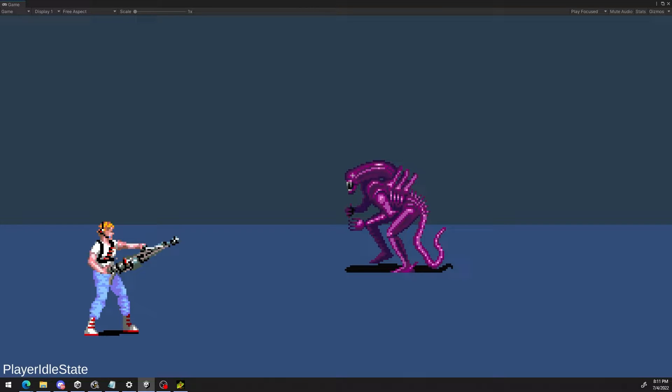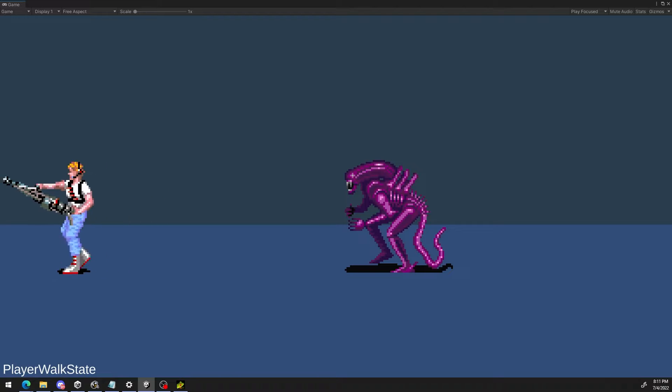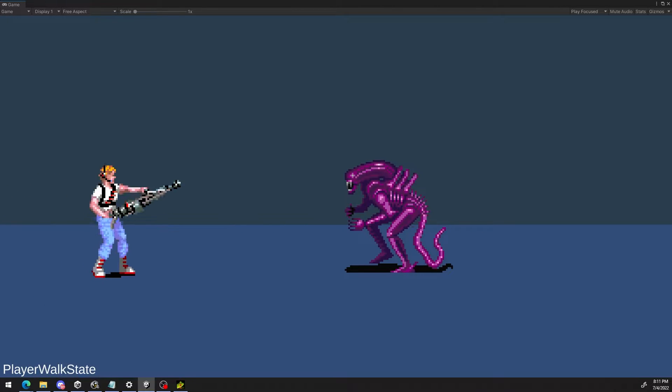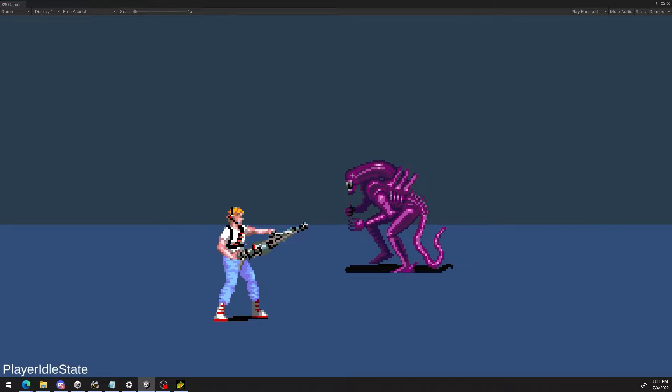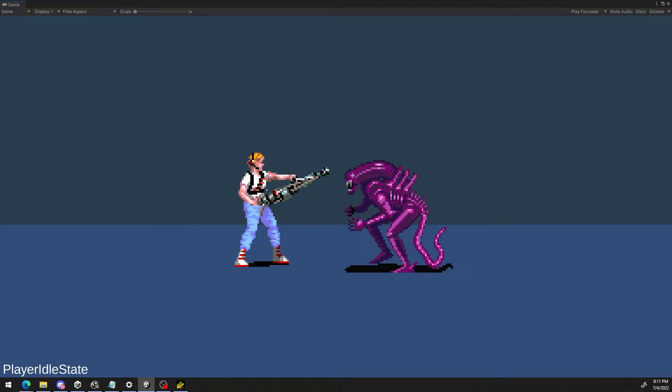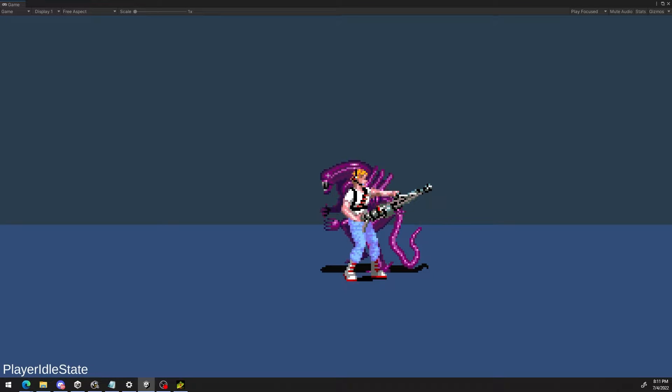And here's what I have. Obviously it's still just a concept kind of thing, but I've got movement, and you can shoot, although the bullet doesn't really do anything. But there is sprite sorting, and this is all on a 2D plane, not a 3D one. And even though there's no hit animation, there is collision working.